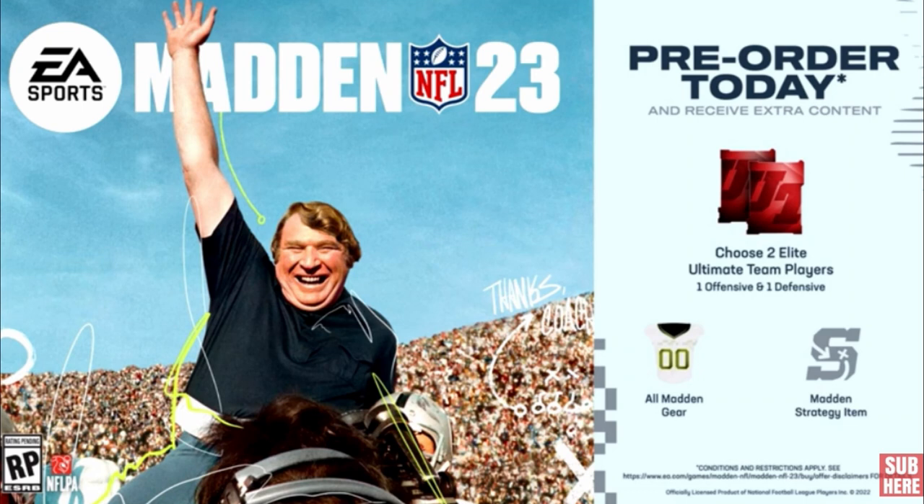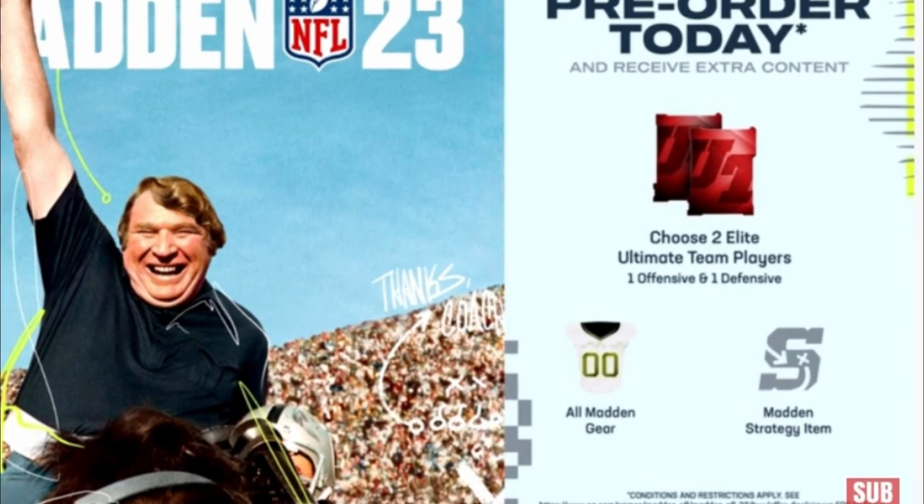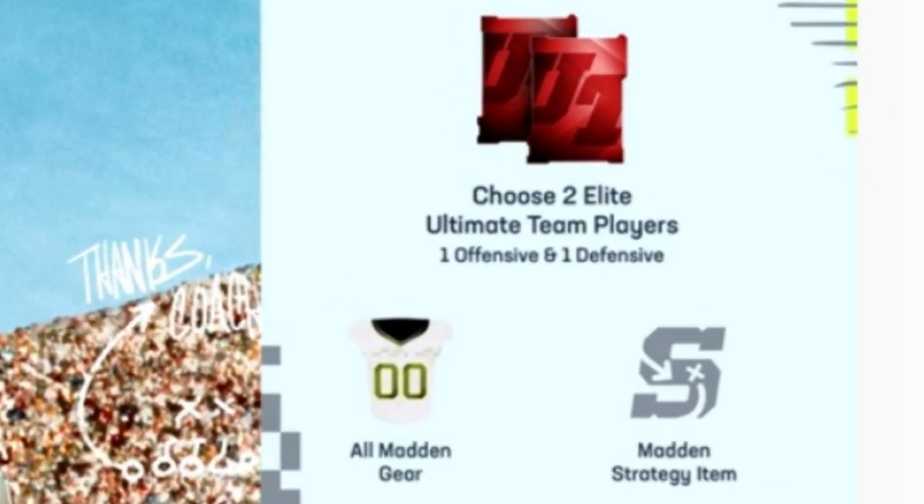The standard edition is going to be $59.99 with tax, and you're really not going to get much with that. If you pre-order it in any way, you will get your choice of two elite players for your MUT team — one offense and one defense — plus some All-Madden gear and a Madden strategy item. It's worth pre-ordering if you know you're going to buy it, because eventually the price does drop. By the time you get to like November, you can typically get the game on a Black Friday sale for maybe like 40 bucks.